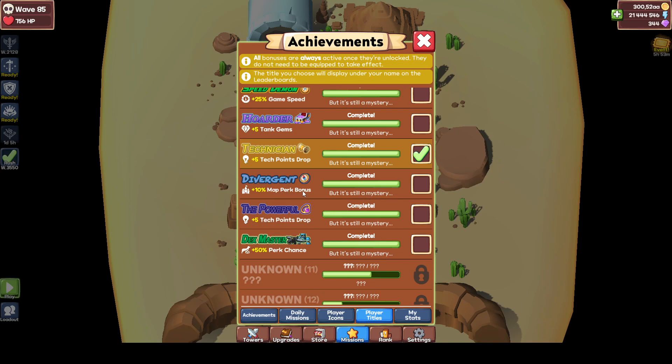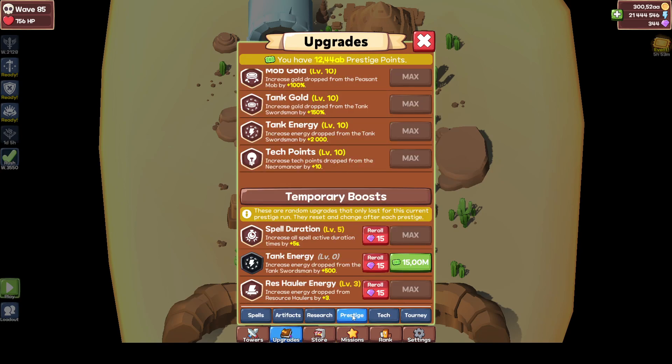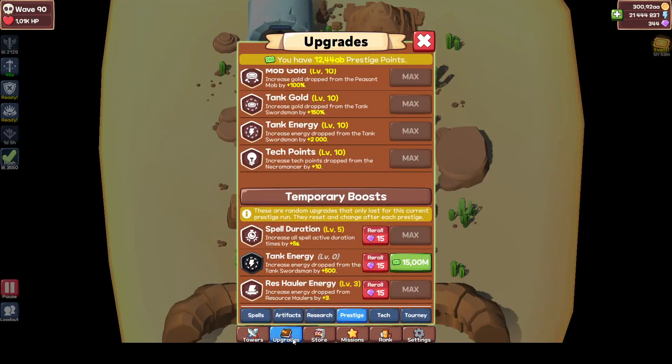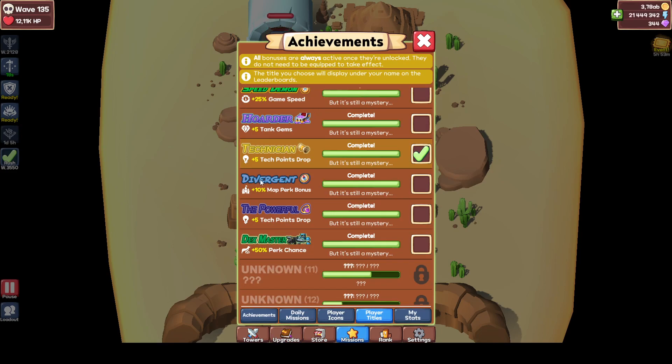Divergent is also a pretty fun title to get — costs some gems but it's fine. Just wait until your tournament pushing. You have to reroll some temporary boosts and upgrade them, doing that six times — upgrading the six most important temporary boosts: Gold Drop Percentage, Tank Gold, and Boss Gold. Then in the same prestige (you cannot log out) reroll and max the Damage Temp Boost, Critical Hit Damage Boost, and Critical Hit Chance Boost all in one prestige run. That will unlock the Divergent title.